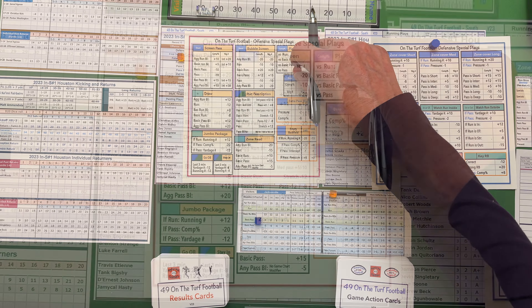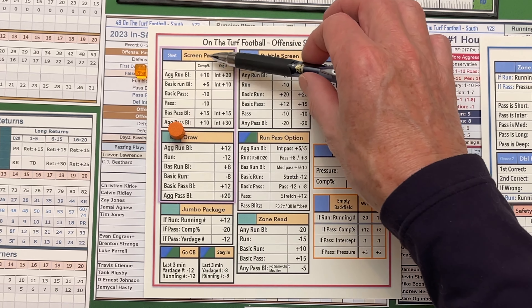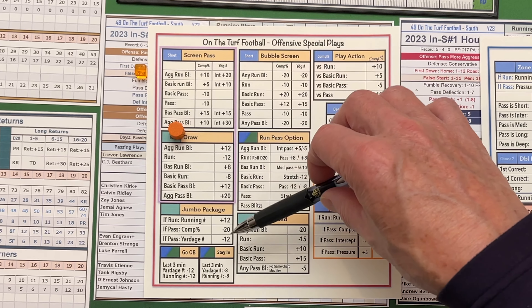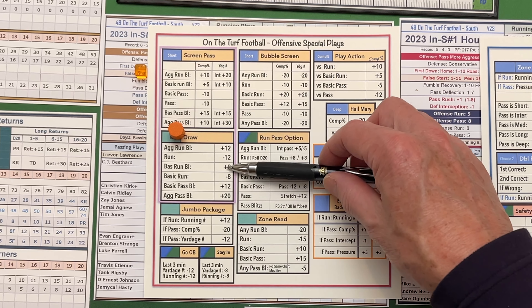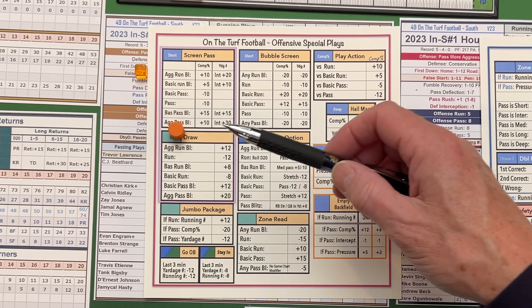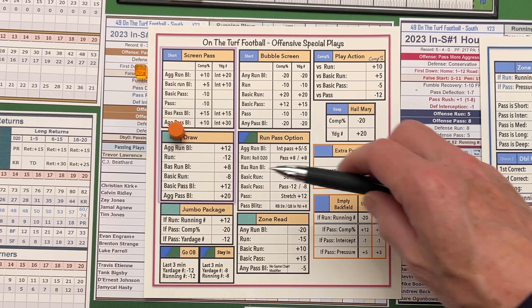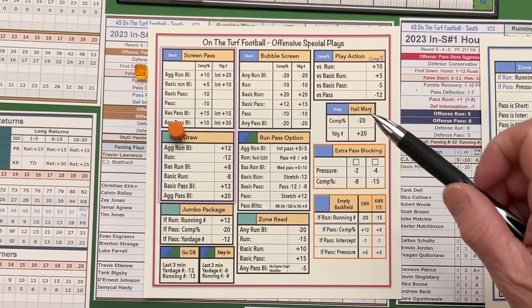Now let's look at running plays, starting with the draw play. The draw play works very much like a screen pass except you're running the football. Against any of the blitzes you're going to get a plus to the yardage number; if they play a run or a basic run it's a minus number. You just choose your running back, do an inside run, take his number, and modify it based on whatever the defense is playing.